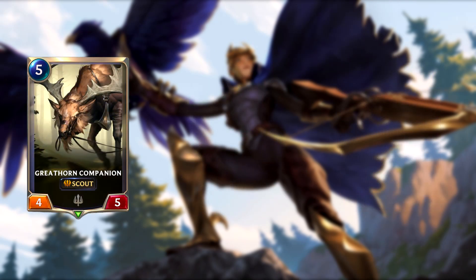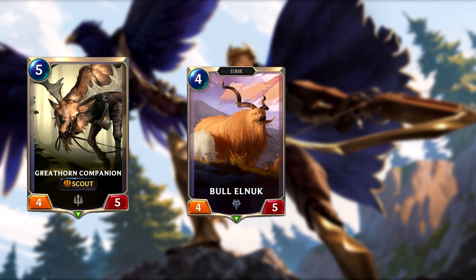Next, let's talk about Great Horn Companion. I won't say much on this card — I think it doesn't quite get there because its stat line of 4-5 is a bit too small for a 5-drop. It's kind of like they took Bull Elnuck and added Scout to it but increased the mana cost by 1. I don't think Scout alone is worth 1 whole mana in that case. We'll need to see what the rest of the set has to offer, but right now it feels like this card needs Challenger as well to really push it over the top.